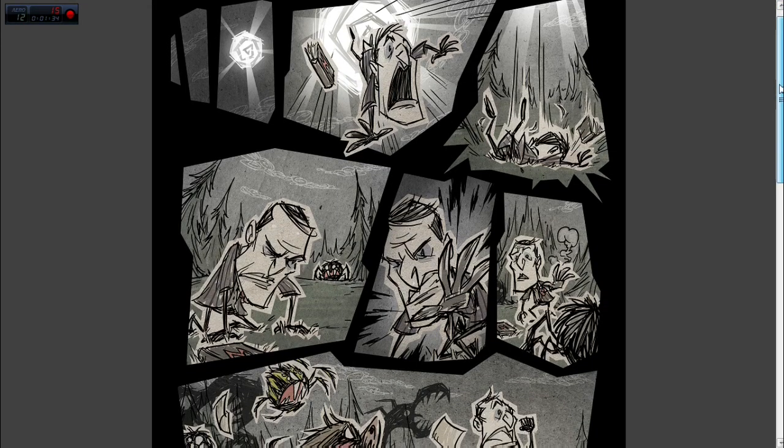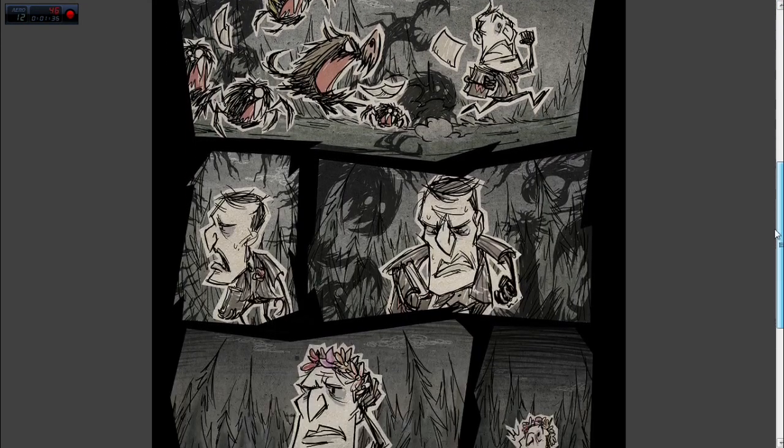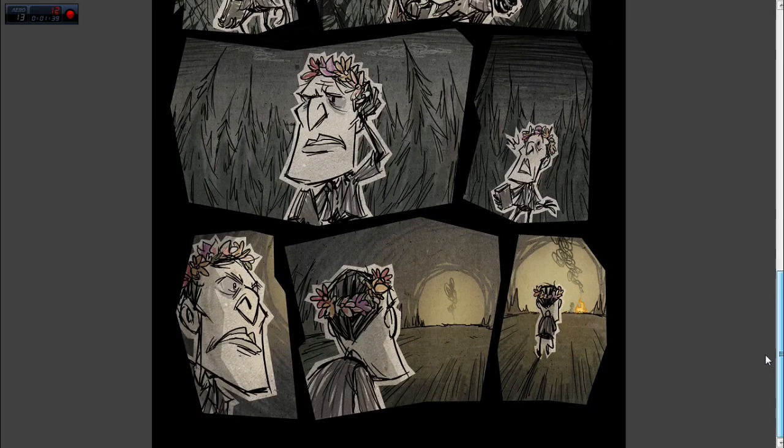When you load, you'll have to scroll down and you'll see the flowers are missing, but there's a campfire. The next step is that you click the campfire, and it should bring you up to the next page.